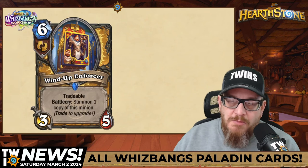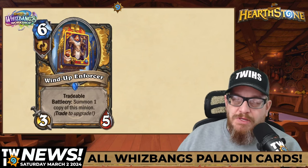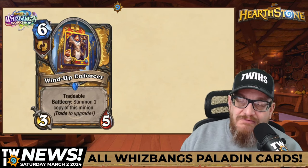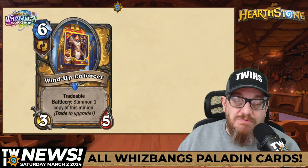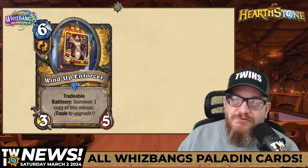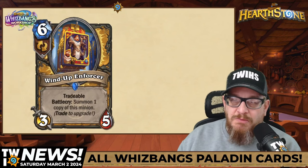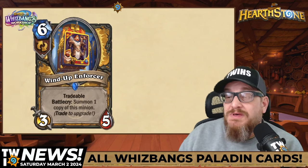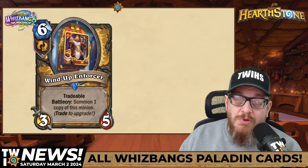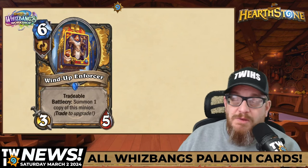This is one of my favorite-looking pieces of card art ever, and I'm going to craft this golden day one. It's a six mana Wind-Up Enforcer, 3-5, Tradable Battlecry: summon one copy of this minion, and when you trade it, you upgrade it. This is my favorite card of the class so far. The art is amazing, and I love that it's Tradable — you can summon more if you don't need it right now, or just trade it in your opening hand during the mulligan and have something to use later. The utility is probably going to be pretty good.